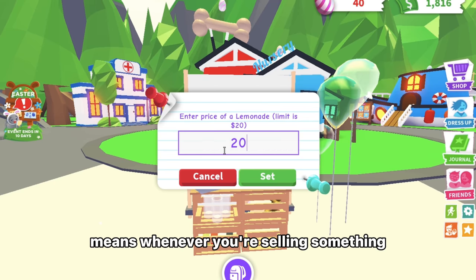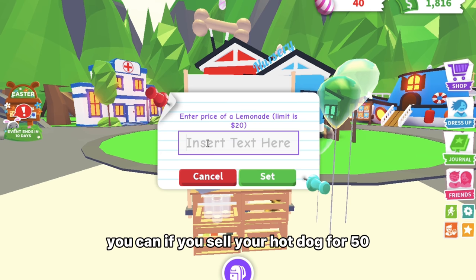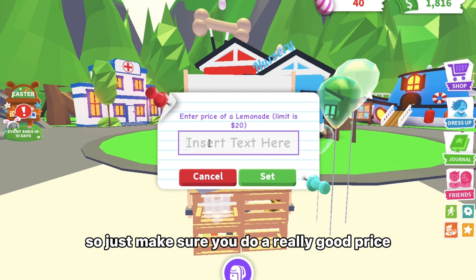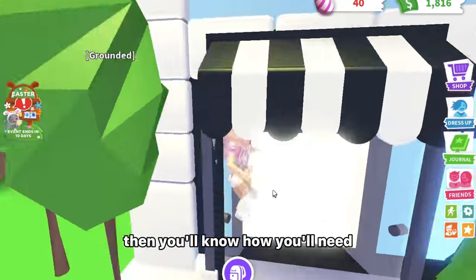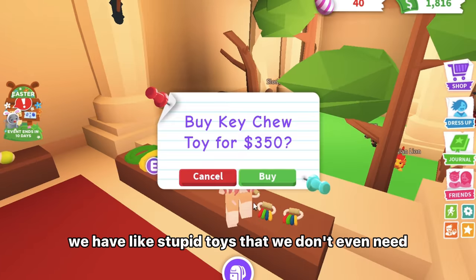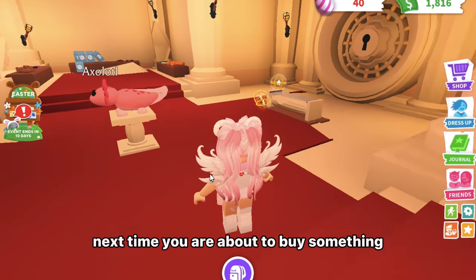Be wise when pricing things — make sure you set a price people would actually buy. For example, if you sell your hot dog for 50, nobody will buy it when there's a 2-dollar stand right next to you. Go for a more reasonable price because every sale counts. Also, if you want to get rich, spend your money wisely. Save instead of spending on things you don't need, like overpriced toys in the pet shop that don't really do much.